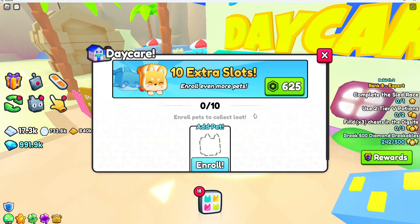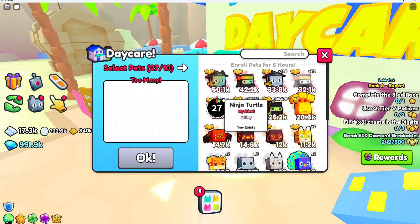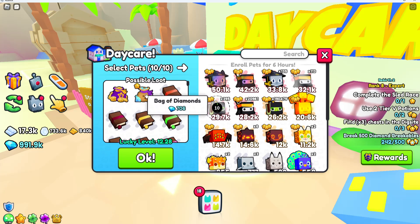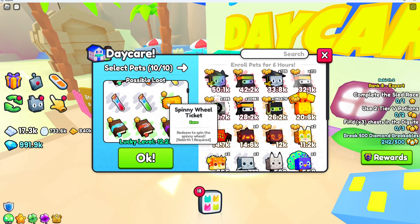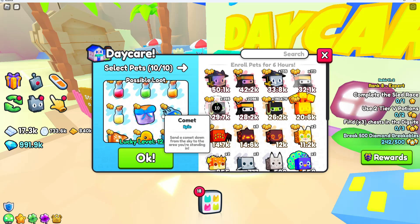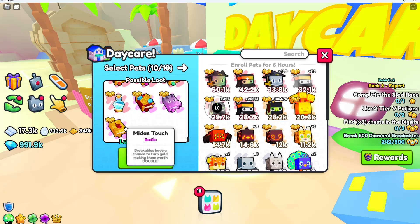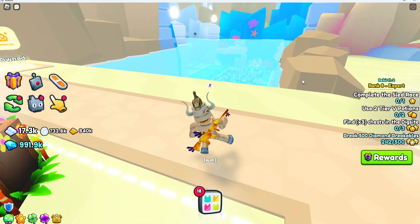Right here is the daycare — you can put your pets in there. I'm going to put some shiny pets in there; you can only put 10 in at a time. The possible rewards are enchants, potions, a spinny wheel ticket, and a booth slot voucher — that's insane. You can also get some gems for doing that.